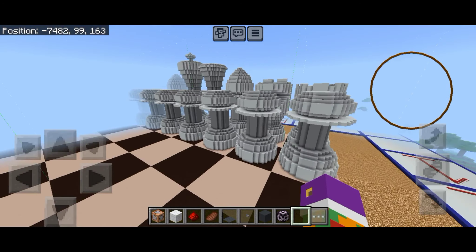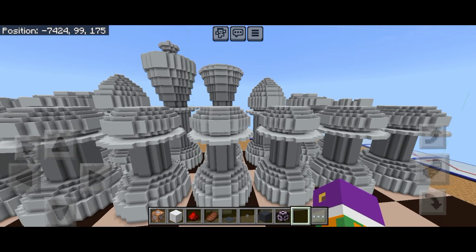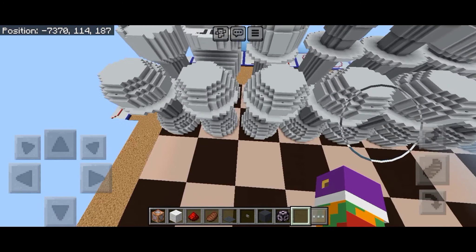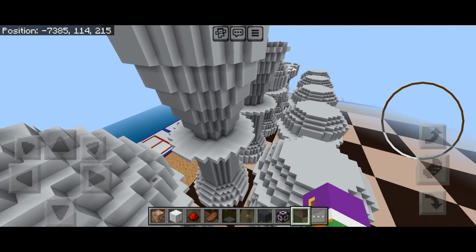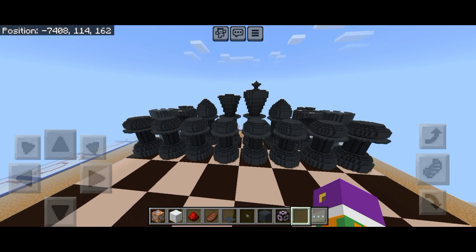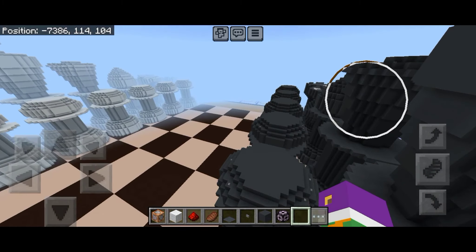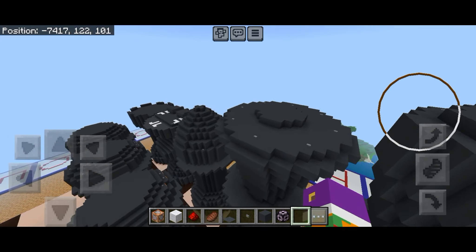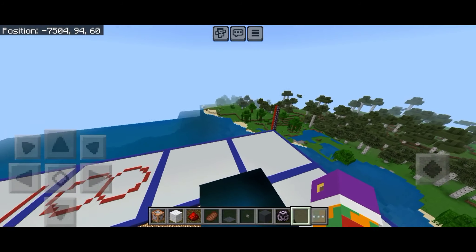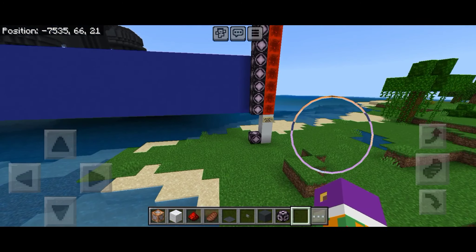Ini catur di Minecraft part ketiga di channel ini. Ini untuk bidak yang putih, dan ini untuk yang hitam. Ini ada tombol-tombolnya untuk menggerakkan bidak tersebut. Di dalam bidak-bidak catur ini ada command block dan struktur block. Dan ini dia yang untuk menunjukkan catur ini, untuk menunjukkan struktur block.